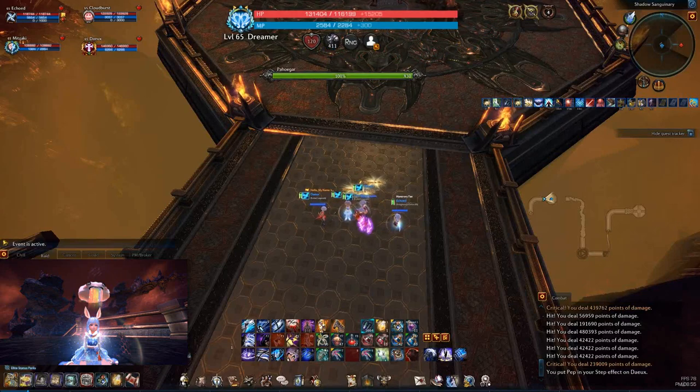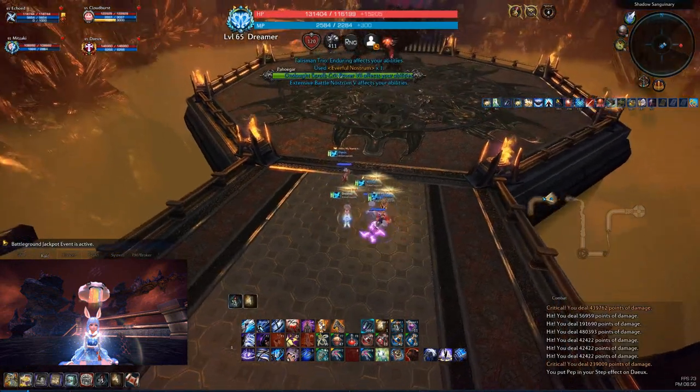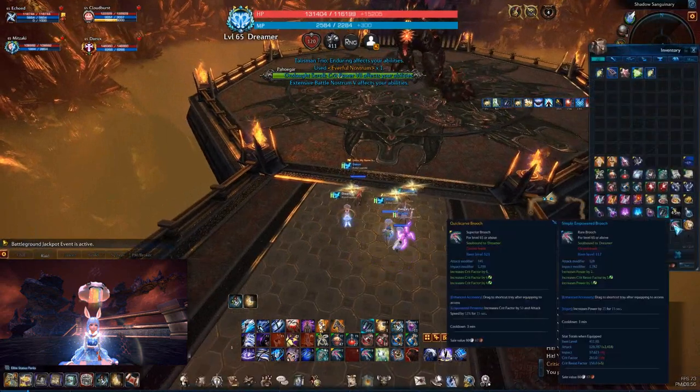What's up everybody, it's Nick, aka Dreamer and Dreamlike of MT, bringing you a Shadow Sanguinary Normal Mode guide today. The first boss is the exact same Paramos from Skycruiser Hard Mode and Normal Mode, except he has two new mechanics, but it's a pretty normal boss if you've done it before. I'm going to go over all the new things and even some of the old things, so let's get right into it.